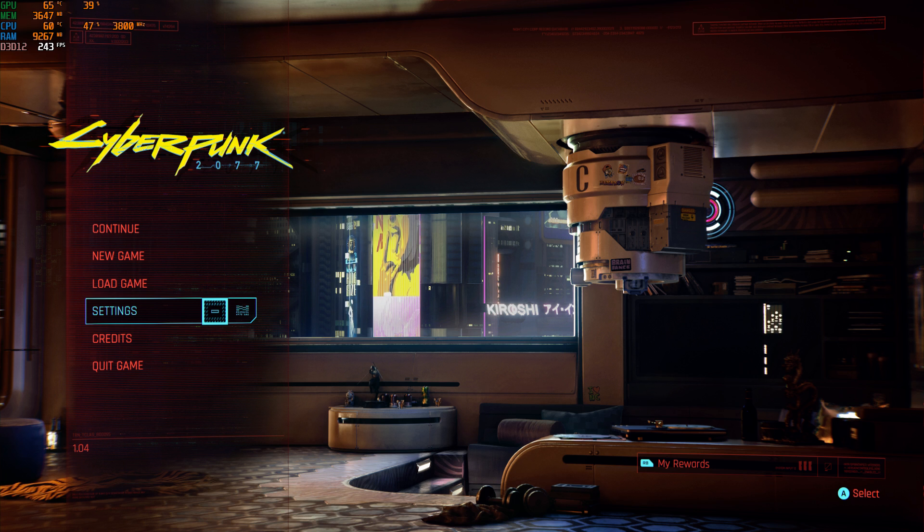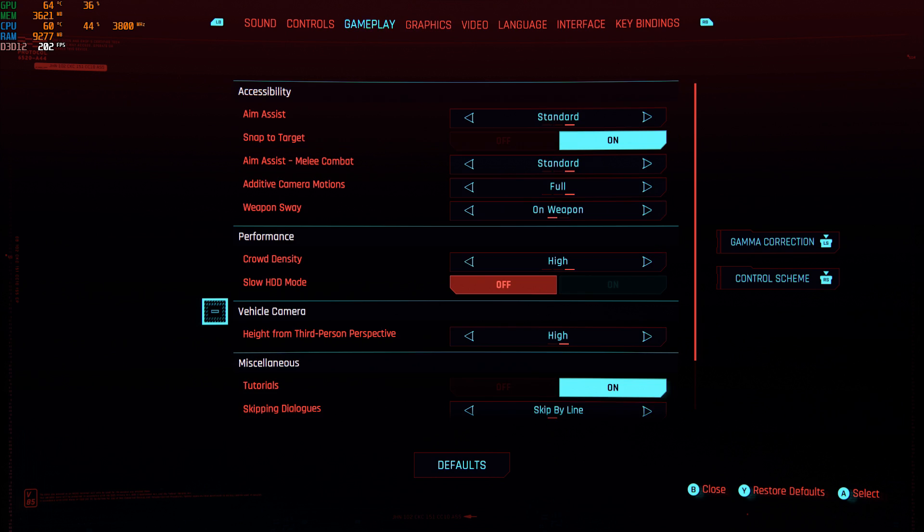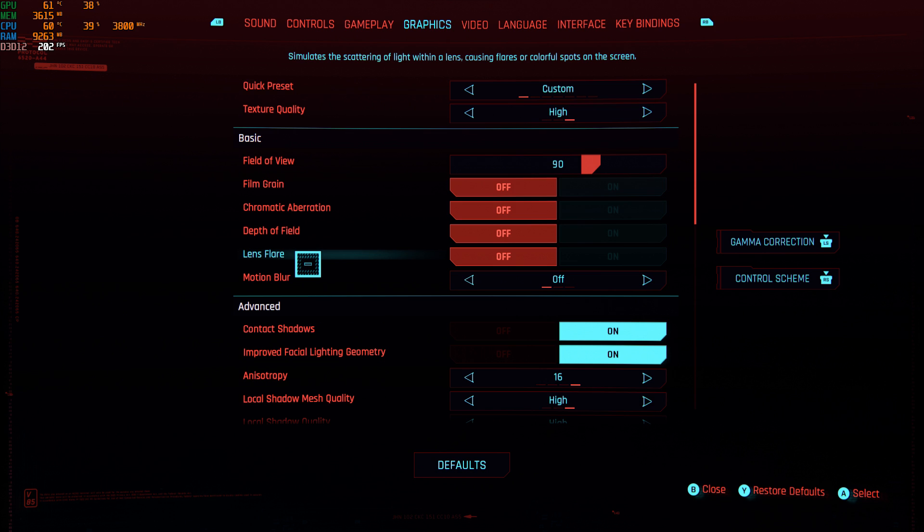I looked at some guides, I looked at my own settings and did some experimenting. And one thing that I noticed wasn't mentioned anywhere was a particular setting under gameplay called crowd density. I've been to a lot of the big name gaming sites and a lot of them have mentioned all the graphic settings and what to turn on and off and what gives you a performance hit.